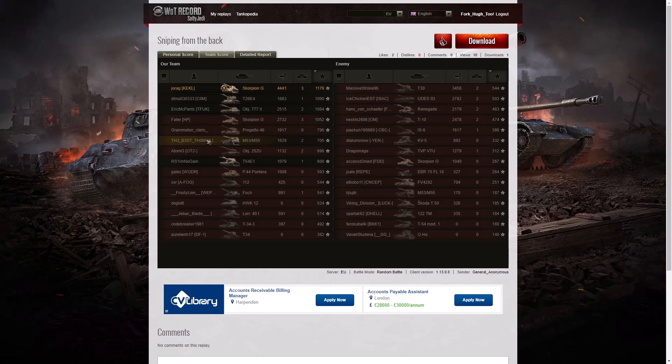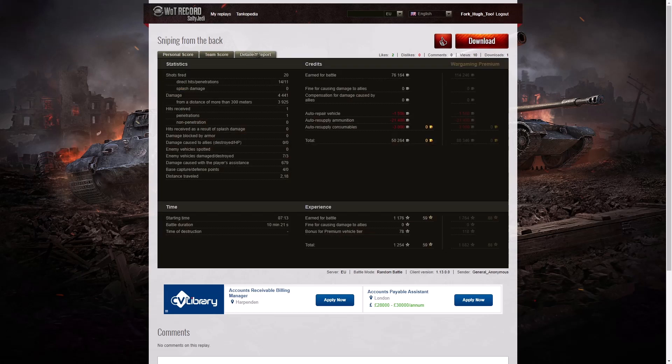Those four were the only players to get over 1,000 XP — the ones who scored most of the damage. He fired 20 shots, got 14 direct hits and 11 penetrations, for 4,441 hit points of damage — of which 3,925 were at over 300 metres. He received 1 penetrating hit. He damaged 7 enemies, killed 3, did 679 hit points of damage assistance, and got 4 capture points at the end. On a free-to-play account he earned 76,164 credits, and after repairs, ammunition and consumables he netted a profit of 50,264 credits.